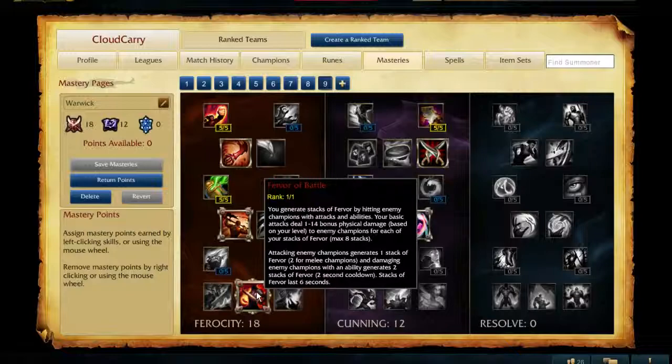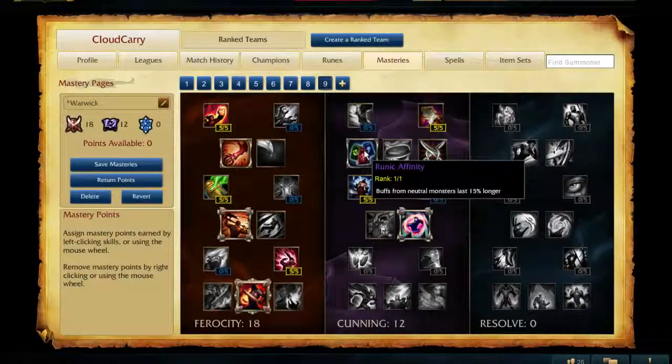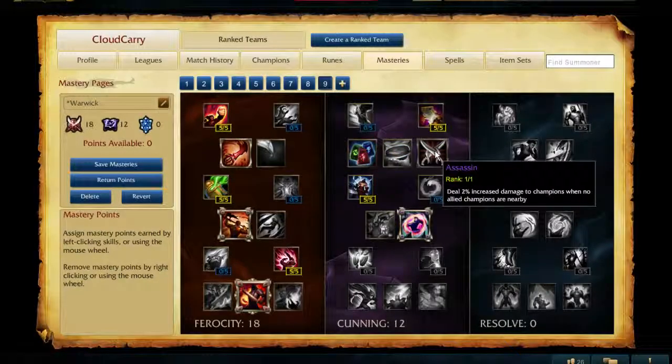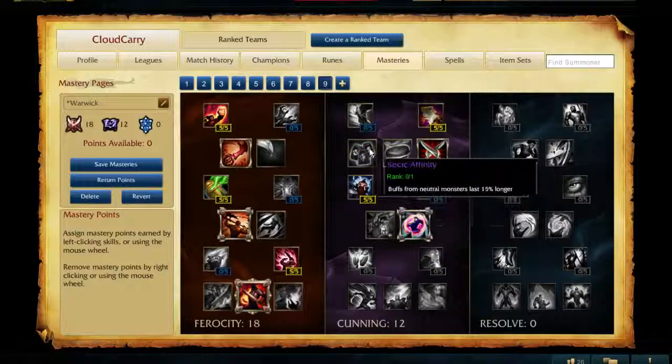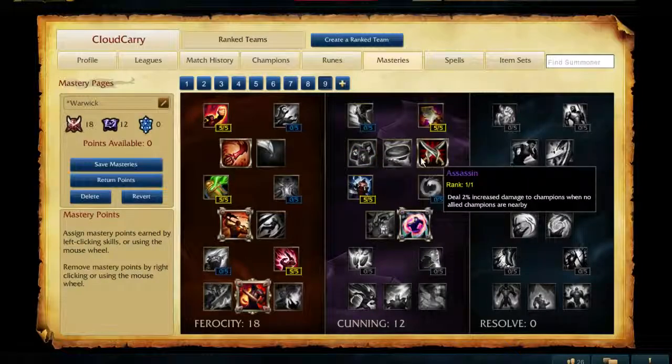Fervor of Battle we talked about being really good. Savagery is a pretty obvious one. Out of these three masteries, I think this is kind of a toss-up — you go with what you want. If you want the extra 1v5 potential, you go Assassin. Maybe you want the utility from the extra buffs. I would probably go Assassin just because it's my playstyle.